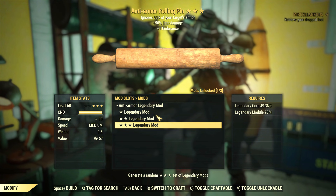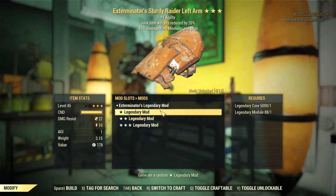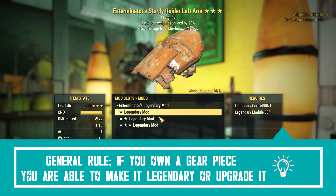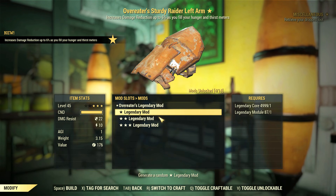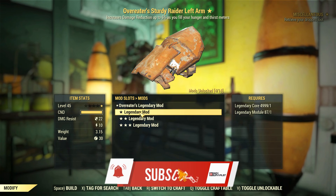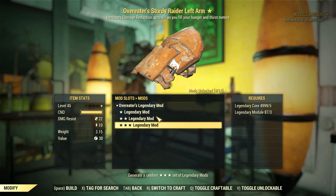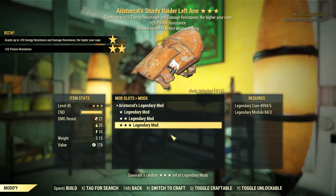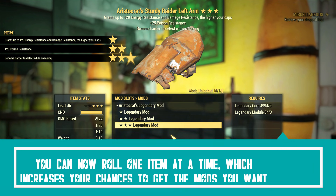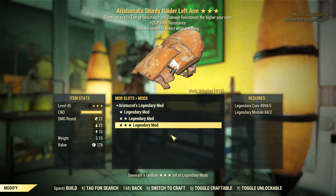Even other legendaries can be modified, which means you don't need gear plans to turn gear into legendary — all you need is the item itself. This system will allow certain gear to become more competitive, like the Brotherhood, Recon, and Covert armor sets, which were very difficult to get as legendary in the past, especially with the effects you wanted. Your chances will drastically improve by rolling legendary effects for one specific item, so expect more gear diversity to rise in the following months.